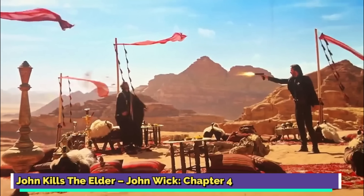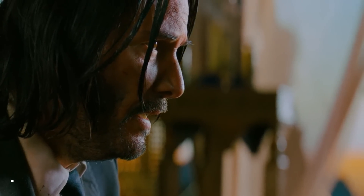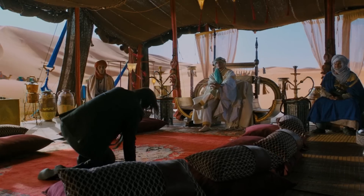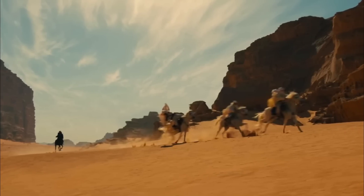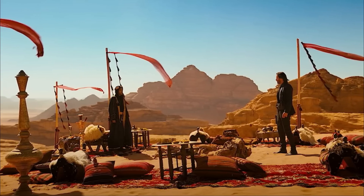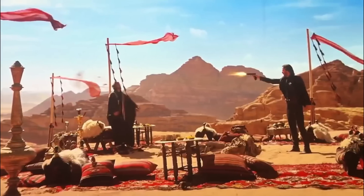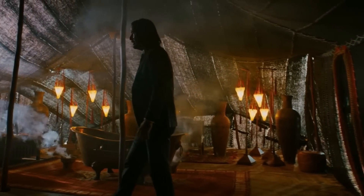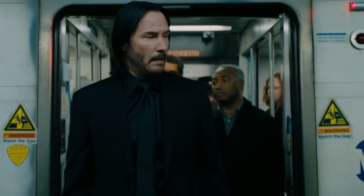John kills the Elder. John Wick Chapter 4 begins with a bang. For someone who's the leader of the High Table — the worldwide organization that monitors and regulates crime — the Elder didn't really put up much of a fight. John Wick tracks him down in the middle of the Moroccan desert, takes down his men during a brief horseback duel, and walks up to the Elder, who seems to have accepted his fate and doesn't offer any resistance. John Wick swiftly puts a bullet in his head and takes his opposition with the High Table to the next level. You know things are about to turn worse when a movie begins with the death of someone who is technically the most powerful man in the John Wick universe.